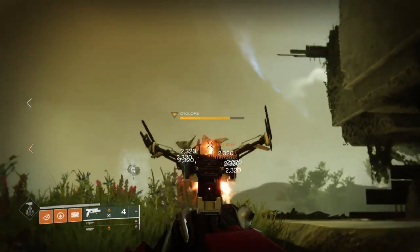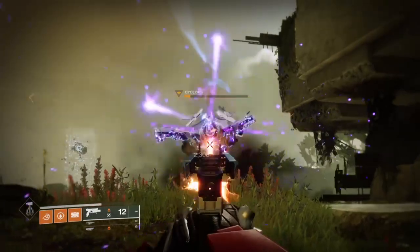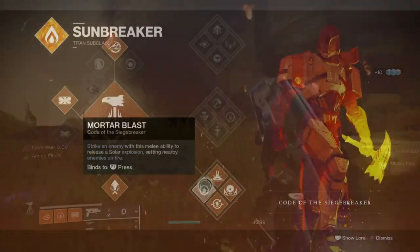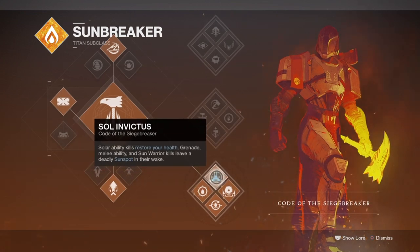Before we head in, if you enjoyed the video then do leave a like and a sub as it goes a long way for me. Starting off with the subclass, we will be using the Code: Sunbreaker for the active use of Sun Invictus and Sun Warrior, both of which will be important for the health and usage of the build.